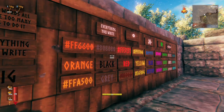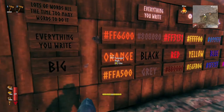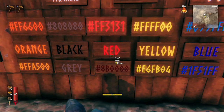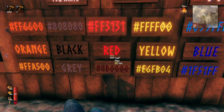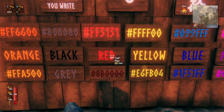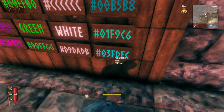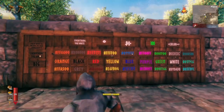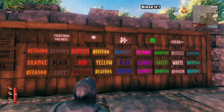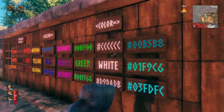Now I'll go down the line and show you some of the basic colors and their hex alternatives. Here we have orange and two of its hex codes — this one shows up the best. Red doesn't show up at all at night, but when you put a flame or something nearby it gets really bright. My favorite one to use is hex code 03FDFC. Now you know all the hex codes shown in this video — feel free to pause if you need to write them down. My personal favorites are the ones that show up really well in the dark.